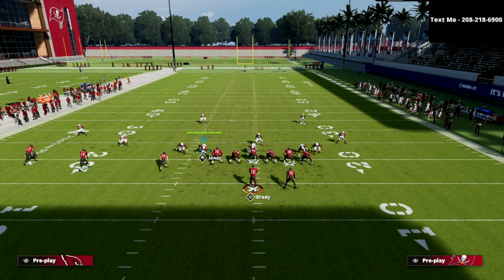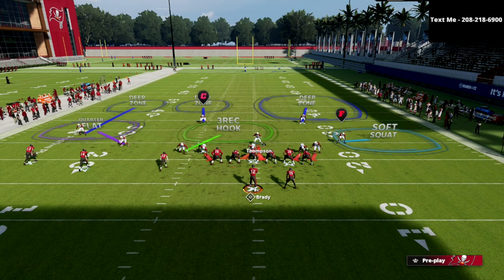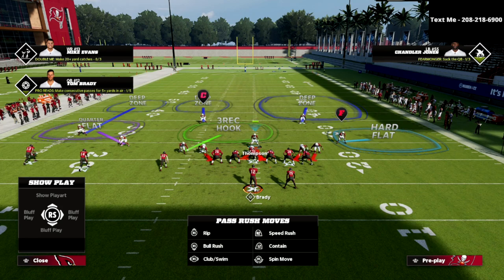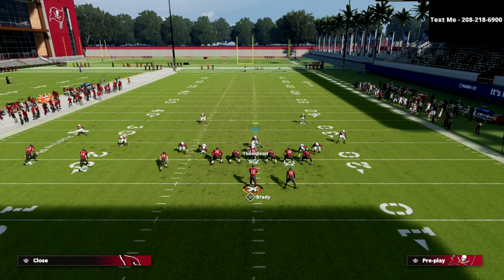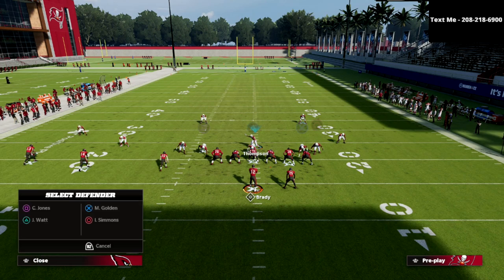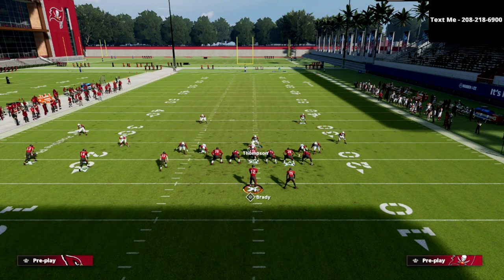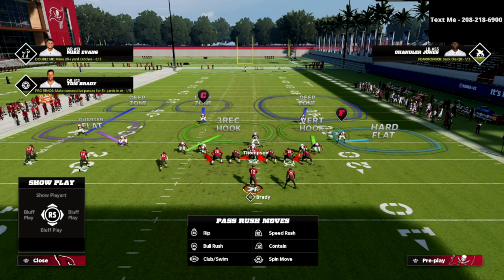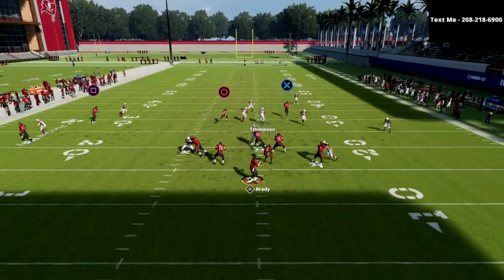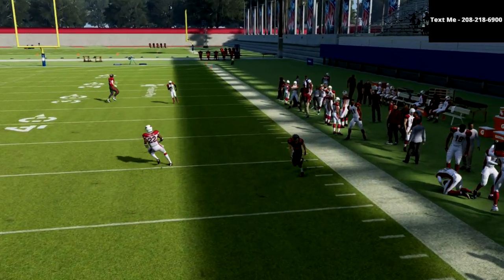You could put Jones in man coverage on somebody, drop him into a hard flat — there are a lot of different things you could do. The beauty of this Cover Six is you can play some chess with the hard flat on the right. You could take Simmons and put him in something as simple as a curl flat, a seam flat, or a vertical hook. I find those are all good zones for him.